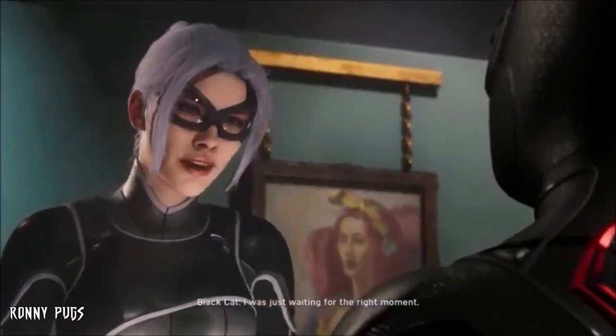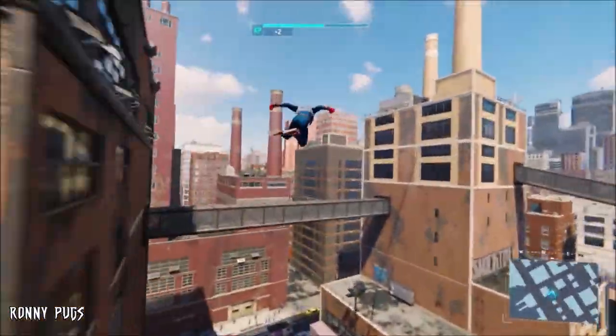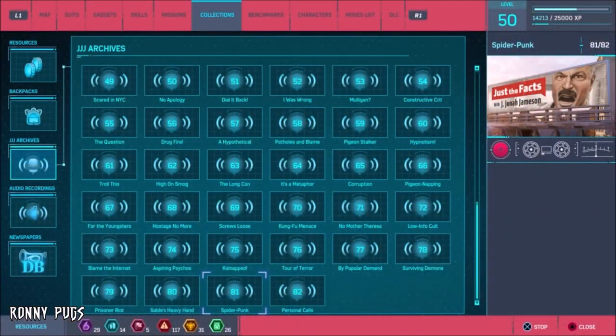Another in-game costume first appearing in the comics that makes its way into the in-game canon is Spider-Punk, one of the three pre-order bonus suits. This costume is canon thanks to one of the audio clips from J. Jonah Jameson's radio show played shortly after the player uses this suit for the first time. In the clip, JJJ rants: 'As if that atrocious white spider wasn't enough, I've had repeated sightings of him in a new outfit — some sort of punk rock inspired thing. I was around for the birth of punk rock and I did not care for it then. What if this isn't the Spider-Man we know, but some sort of metal mohawk wearing copycat? What if there's more than one?'